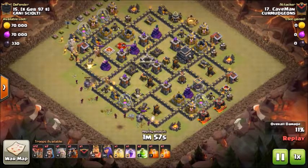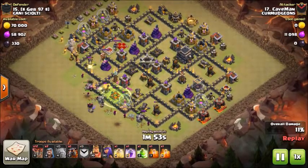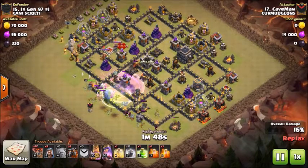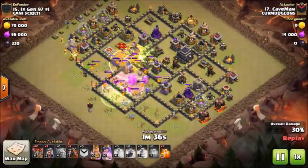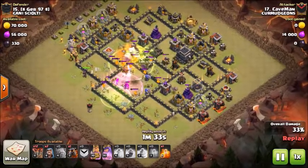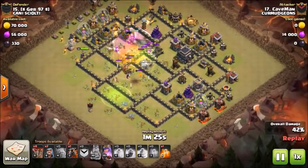Our next attack will be by Caveman against number 15. He's coming in with a stone GoBO with a backing loon. He plays two golems down, one at approximately 8 o'clock and one at approximately 6:30. One then triggers a Tesla, and he has a couple wizards behind it to help funnel. He puts down his third golem and has it jump directly in at about 7:30 — directly into the core.